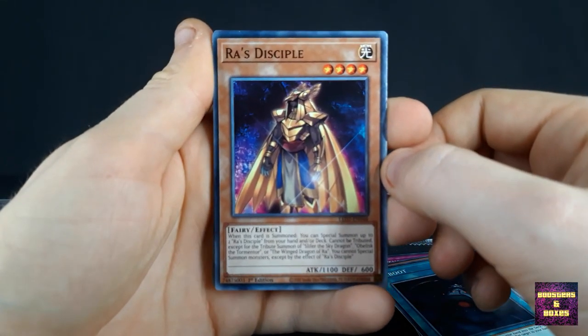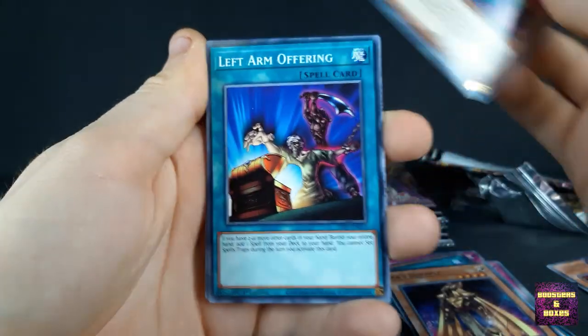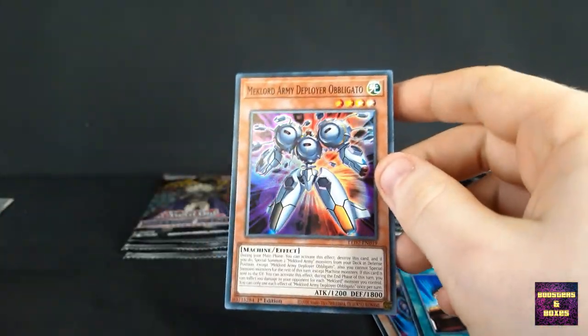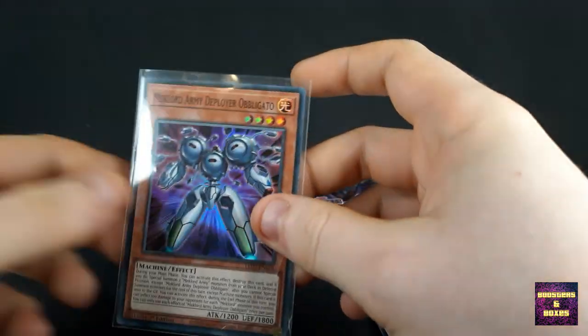We've got Ra's Disciple, Juragedo, Left Arm Offering, Wild Monster Pierce, and Necklord Army Deployer Obligado. Alright — first Super Rare. Continue.